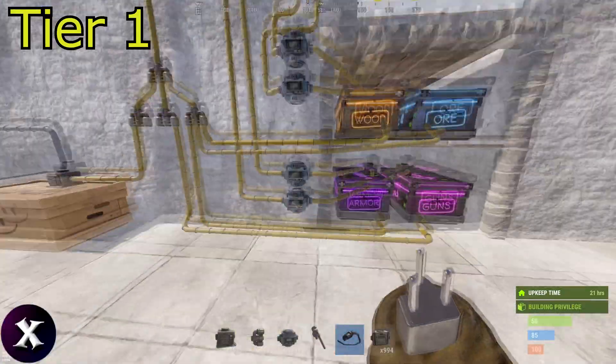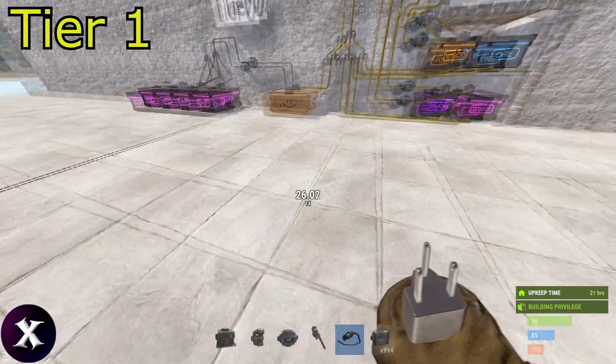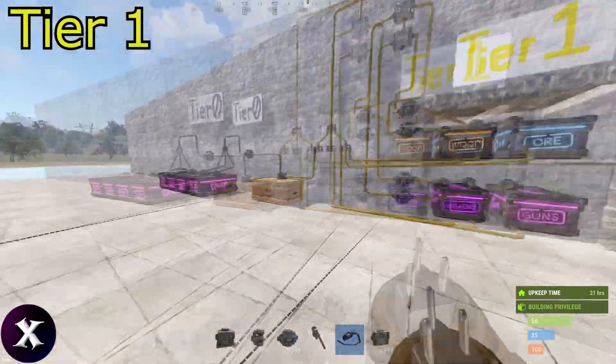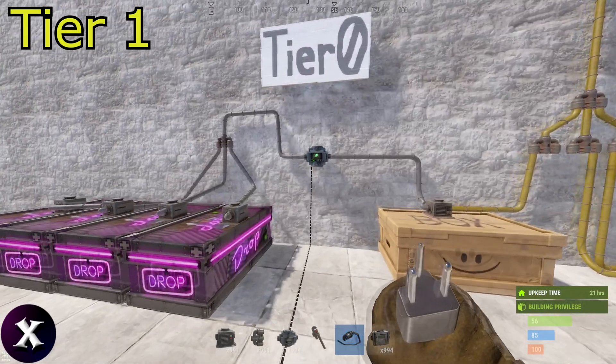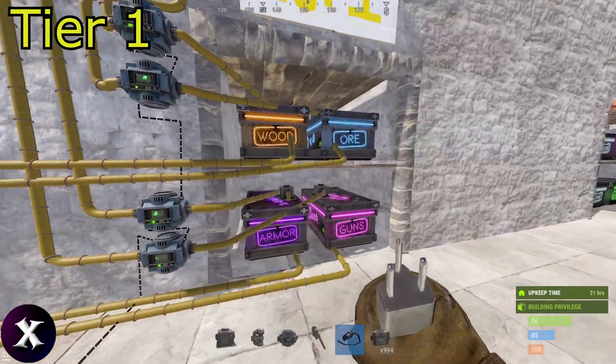Next we can power this all — it takes four power, so branch off four and turn them all on. Now if I depot all these items in the drop box it'll automatically get moved into the buffer box and moved along into their respective slots here.